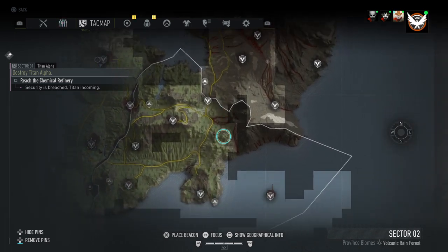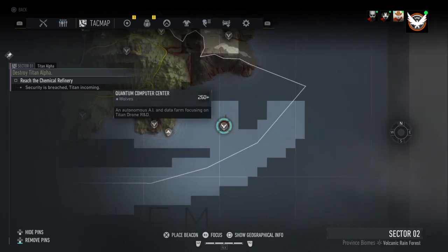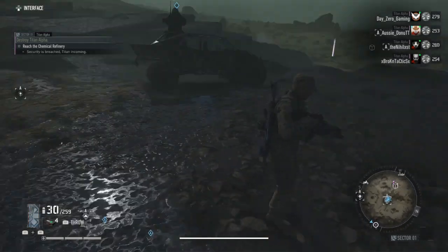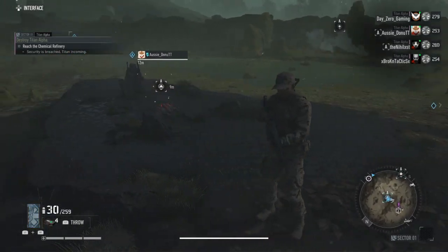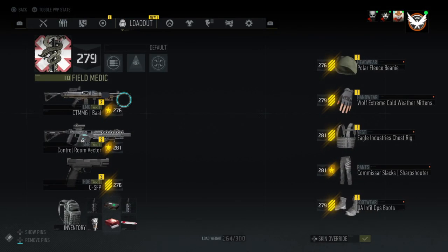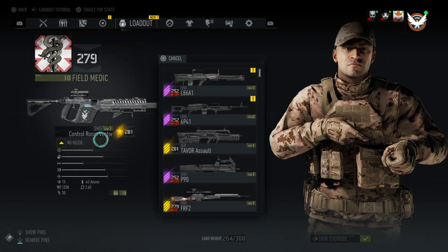You'll have to do the intel and stuff like that — that changes weekly. But you'll come here and beat the boss. I'll have a guide on that shortly; I have it recorded, I just haven't put it together. So here's the weapon itself, the Control Room Vector.